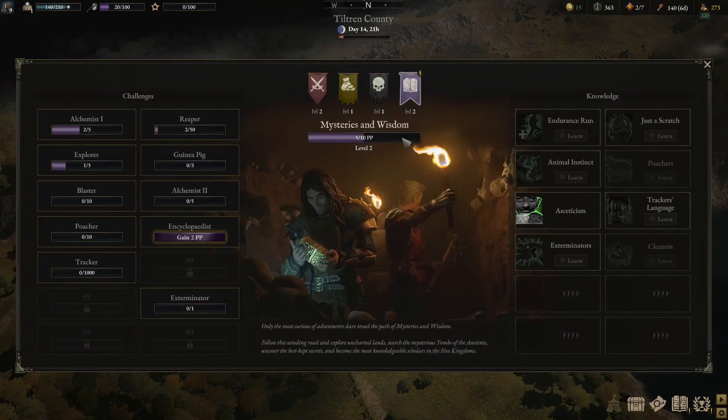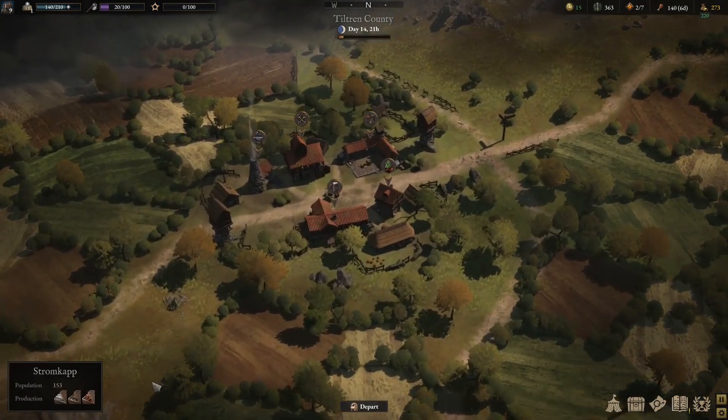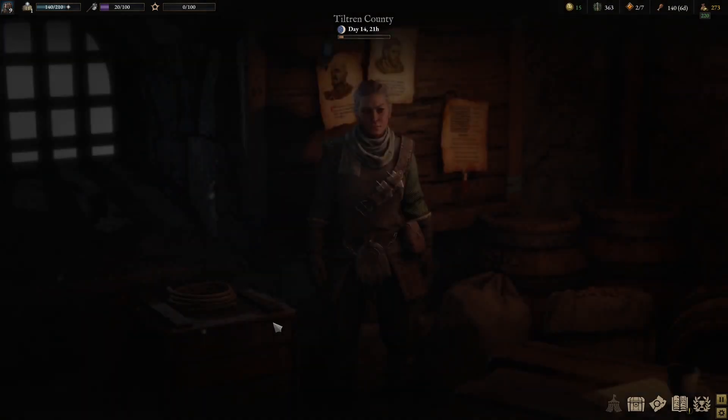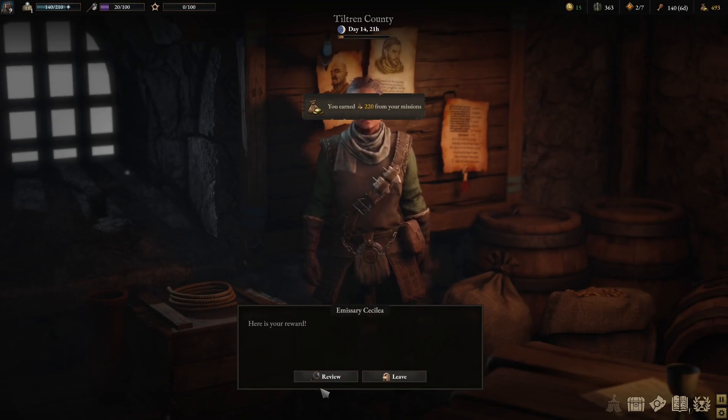We've got something else. Let's get that one up — there we go, that's good, almost got another one of those levelled. Let's go back into Stromcap and we will cash in the missions. So let's cash that mission in — there we are, that's good.